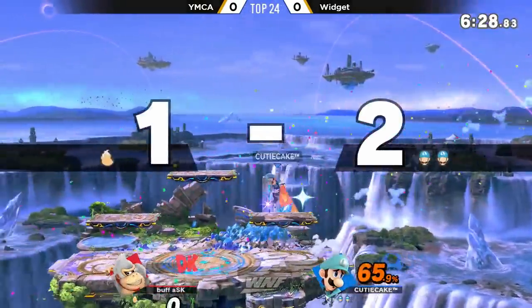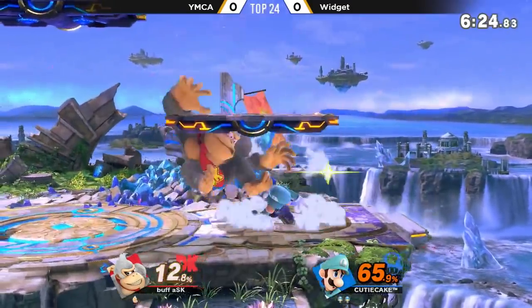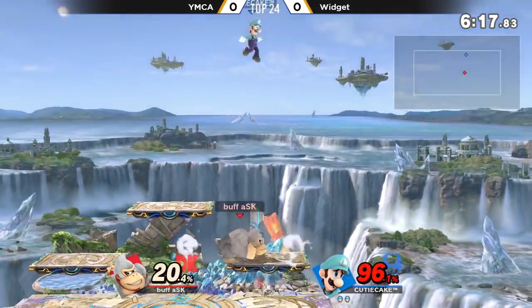Sending at a very upward angle, but the back air is going to close it out here for Widget. Right now, we all know what Widget wants — it's that grab. Maybe that platform kind of messed him up. It looks like it — sent DK up really high at zero.